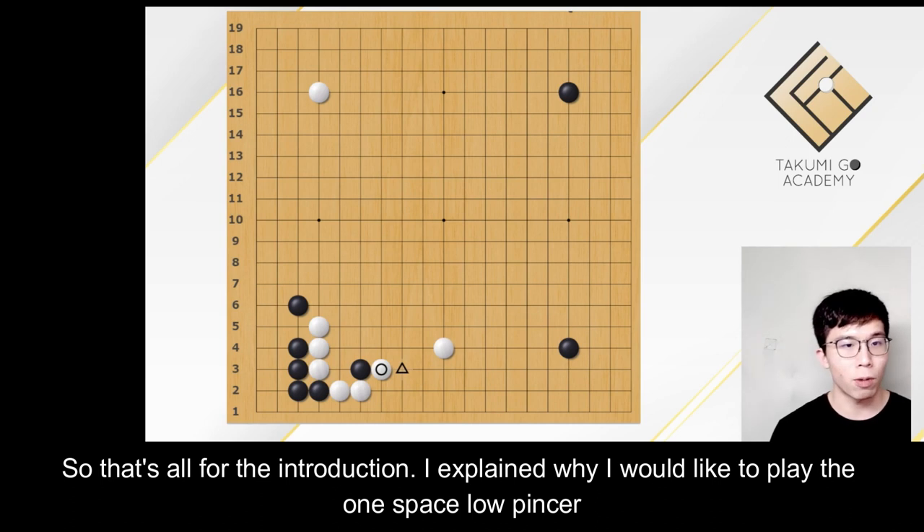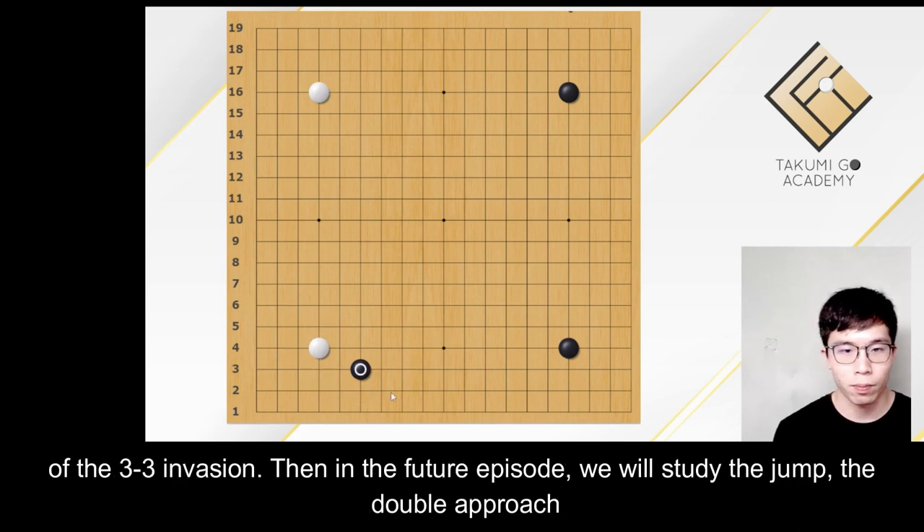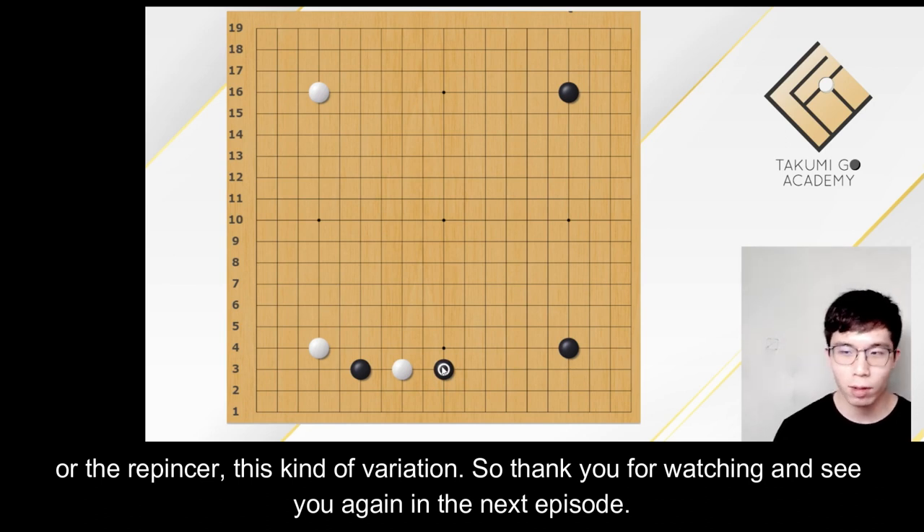I explained why I like to play the one space low pincer and why not other pincers. In the next episode, I will start sharing the variations of the 3-3 invasion. Then in future episodes, we will study the jump, the double approach, or the re-pincer — these kinds of variations. Thank you for watching, and see you again in the next episode.